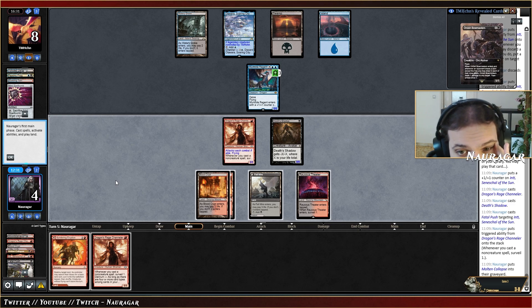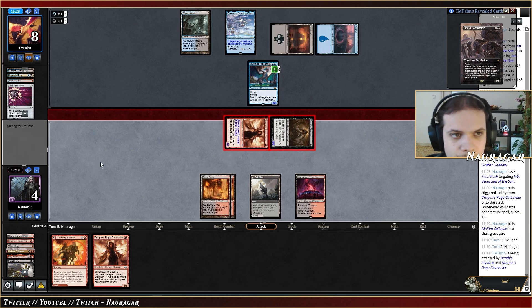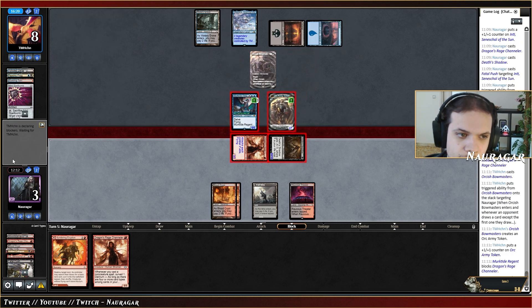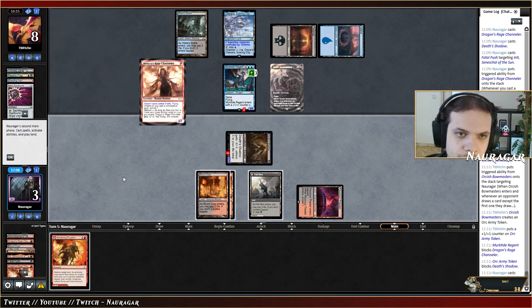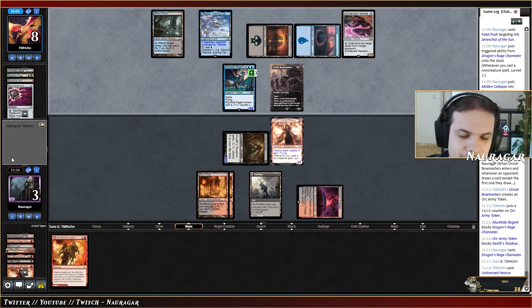They wait — we attack with both. They block Murktide, block DRC with Murktide, then block with the token — dealing me two or three damage. Then we play DRC, block Murktide, we take one. I can't do anything better than that. If I go Sundering Eruption now the Orcish Bowmasters is going to be able to block. That's going as planned — don't counter the spell now otherwise I'm going to be furious.